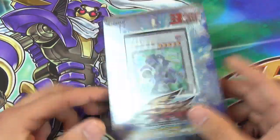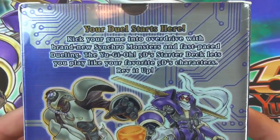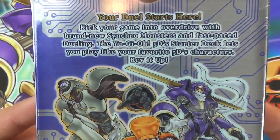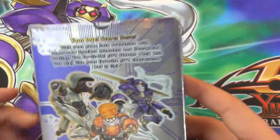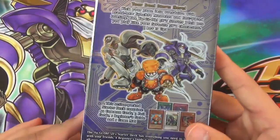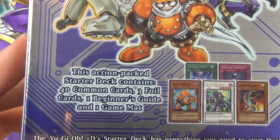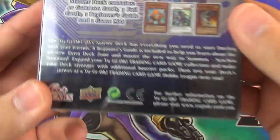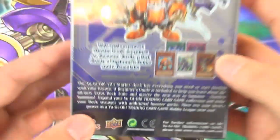Before we pop it open, let's check out the back. It says here: kick your game into overdrive with brand new secret monsters and fast-paced dueling. The Yu-Gi-Oh 5D's starter deck lets you play like your favorite 5D's characters. This starter deck contains 40 common cards, 1 foil card, and 1 beginner 9-in-1 game map. Test your deck's power at the Yu-Gi-Oh trading card game Hobby League near you.